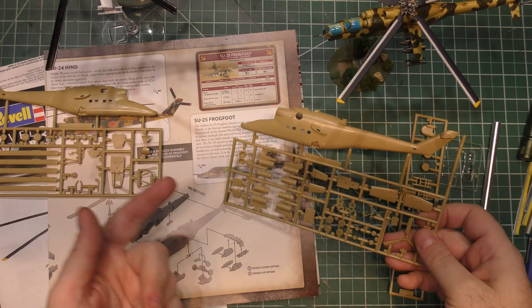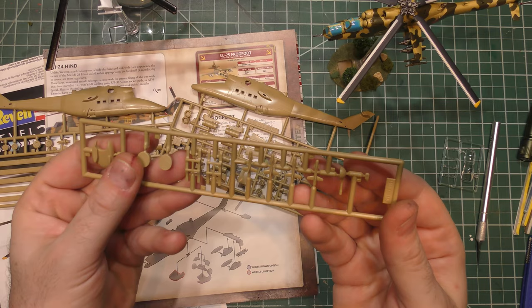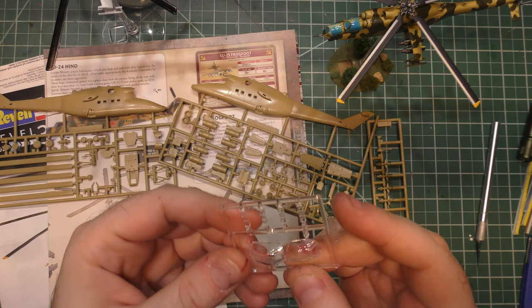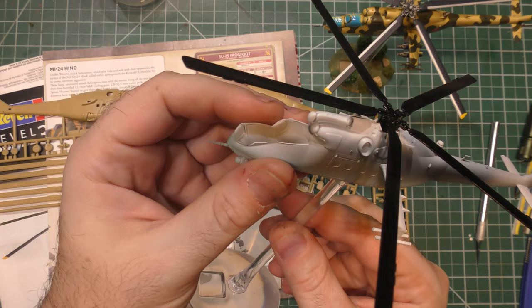You have to actually build the anti-tank missiles, and again they are AT-2 Swatters, not the Spirals of the newer version. One of the biggest differences is you get a tiny cockpit in there, and you get clear canopies as opposed to what Battlefront gives you, which is solid plastic that you can paint up.